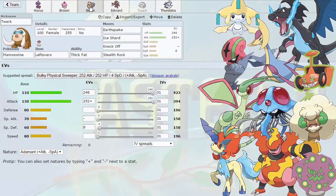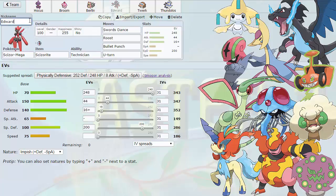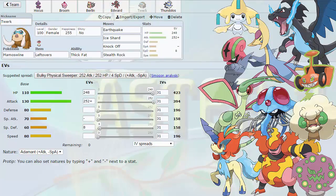Our Mamoswine is nicknamed Twerk — because he makes the ground shake. Slowbro is Berlin, as in the Berlin Wall — it's a defensive wall. And Edward was a nickname given to me by Tony, for Edward Scissorhands. This is Mamoswine — we're running Thick Fat Leftovers. We are a bulkier spread this week because I looked at his team and told myself: if I run speed, I am stupid. Running speed on Mamoswine doesn't do anything for me — it doesn't outspeed anything that it normally would without the speed investment. So I'm going to run the HP variant because I can take hits a little bit better.